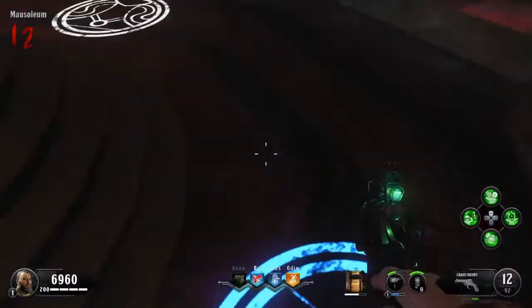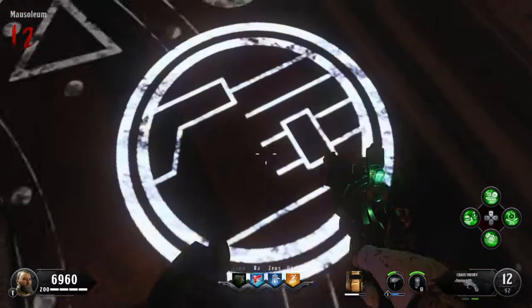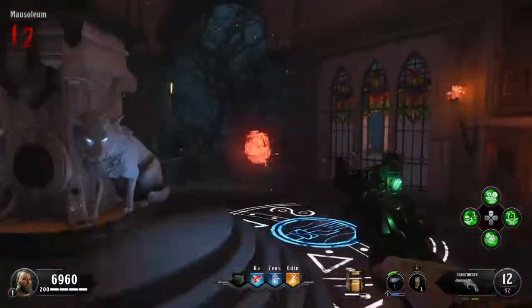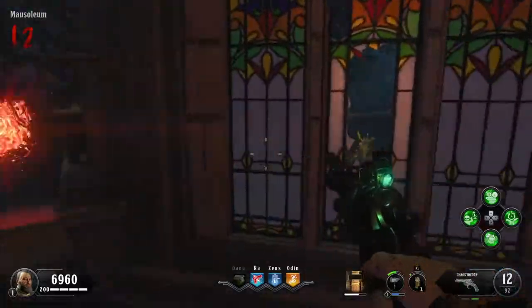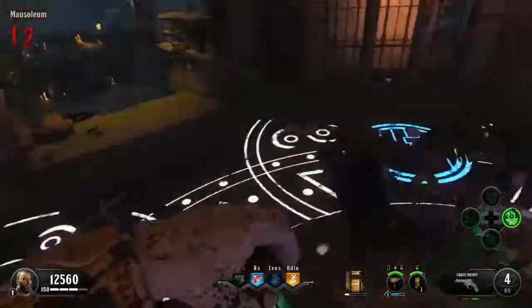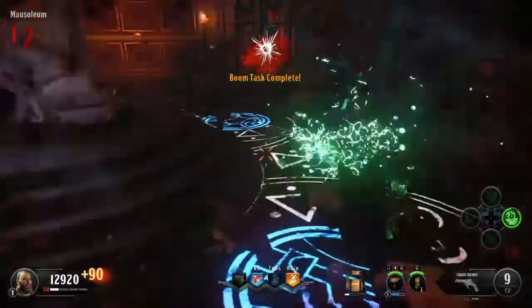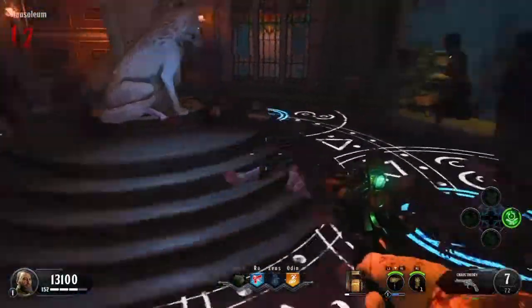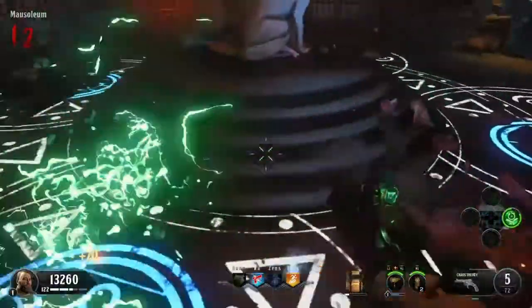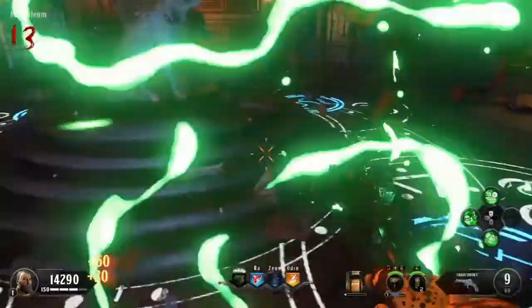Once you have all four artifacts, make your way inside by the perk statue and set one item on each of the four circles — they'll glow blue. Now you need to get kills by jumping back and forth around here. I just run around it, use the Chaos Theory, use the Wraith Fire, and you'll be doing this right when you hear her shrieking.